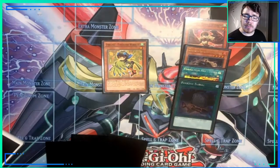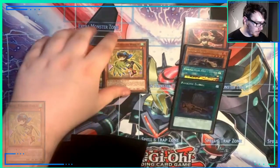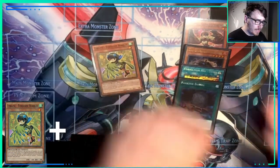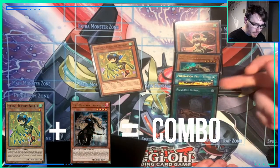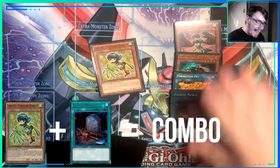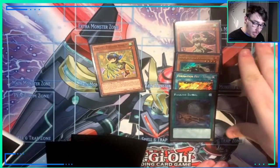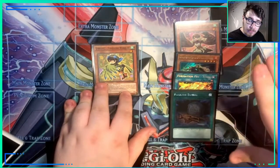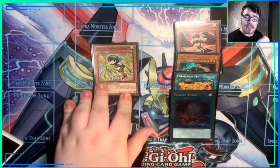Alright, so you can perform this combo by opening up Turquoise Warbler plus any of the following: Cobalt Sparrow, Tri-Brigade Fractile, Fire Formation Tenky, and Foolish Burial. Any of these cards, plus Turquoise Warbler, is full combo plus negation.